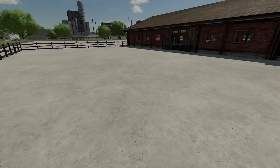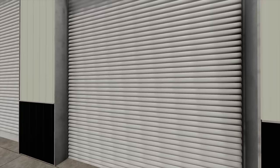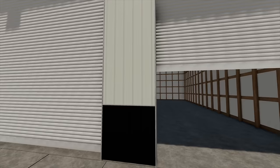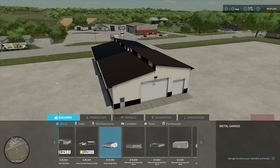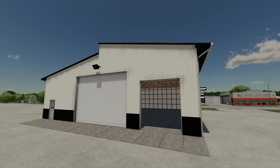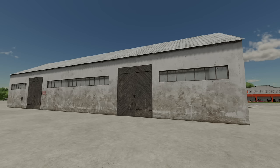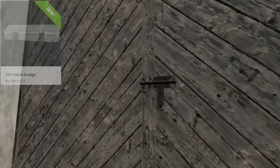Next for all platforms is the metal garage. The siding can't be changed but the top and other parts are color changeable with tons of color options including bright pink. If you want a house, there's the small Polish house for 22,500 dollars — no interior. And there's also the old Polish garage for 35,000 dollars for storing your machines.